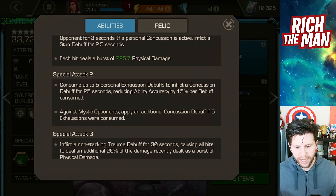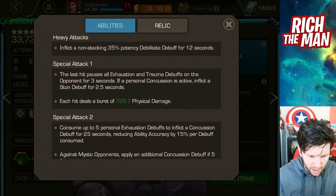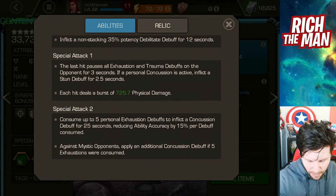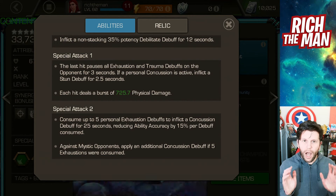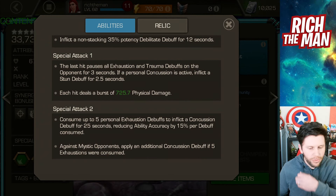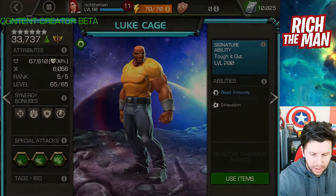To clarify: past the SP2 close to SP3, then SP2, concussion, then the SP1 activation — because as it says on the SP1, the last hit pauses all exhaustion and trauma debuffs on the opponent, and if a personal concussion is active, it inflicts a stun debuff for 2.5 seconds. I think this champion could be good in a lot of scenarios, though I didn't test all of them.